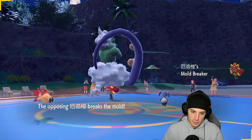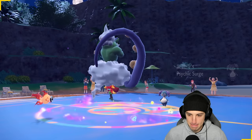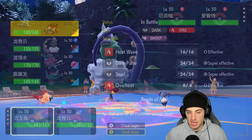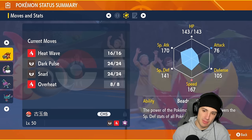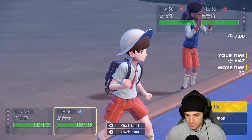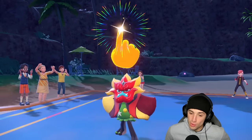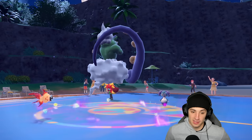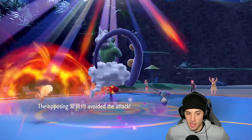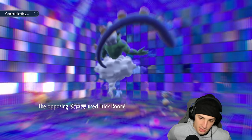Should I just start attacking, tailwind, or sunny day? Tornadus's speed isn't crazy so I think Sunny Day might be my best bet. Setting up Sunny Day and attacking with heat wave. Sunny Day gets popping — they go for Follow Me which is odd. Heat wave comes out — Indeedy dodged it. Indeedy pops Trick Room, yes — Trick Room is up.